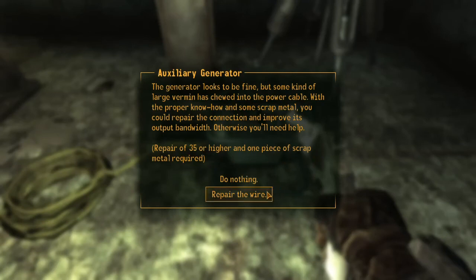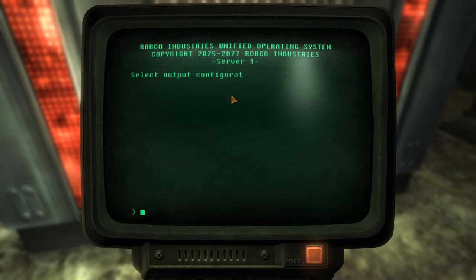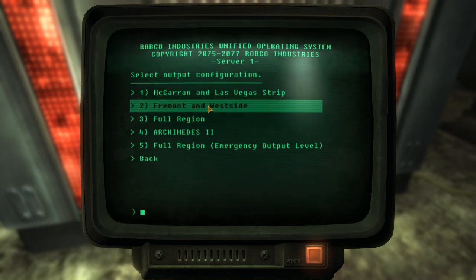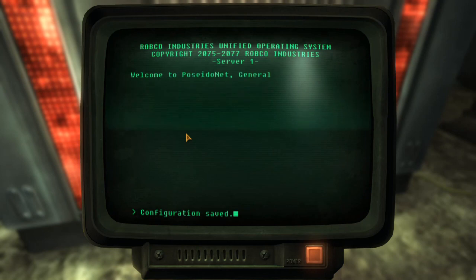You're going to need a Repair of 35 and one scrap metal — we already have that. Now we're going to go to the Helios 1 mainframe to configure the power grid. You can go to McCarran and Las Vegas, which will get you a bunch of NCR fame. You can go to Fremont and Westside, which gives you followers fame and a science skill book. You can go to full region which will do nothing, or full region emergency output level which will also do nothing.